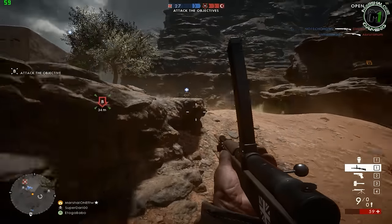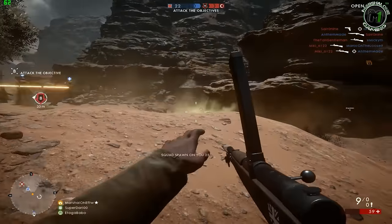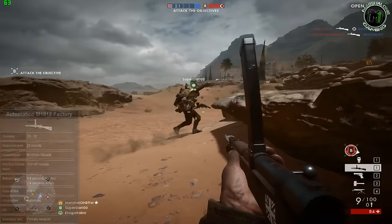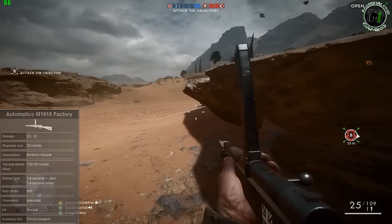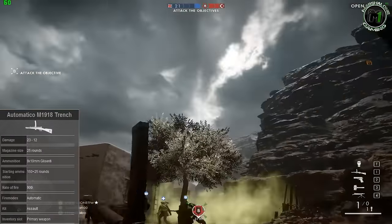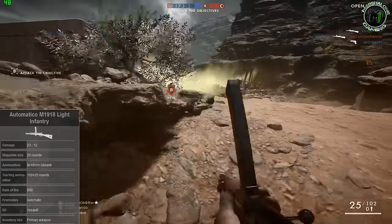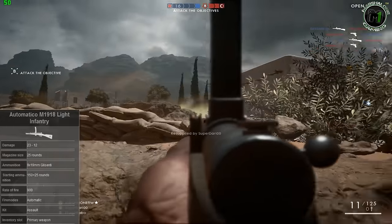You have three variants of this weapon in Battlefield 1 and they are available for the assault class. I'll leave the stats of all three weapons on the screen so you can check it out — it's much better to see than to listen to me talking about it. The factory variant has no attachments except for a bayonet. The trench variant is equipped with a foregrip and bayonet and has greatly increased hipfire accuracy compared to the standard version. The light infantry variant is also equipped with a foregrip and bayonet and has marginally increased accuracy and control over the factory variant.